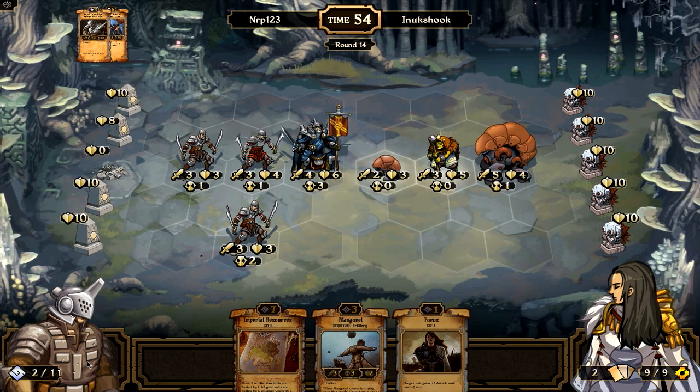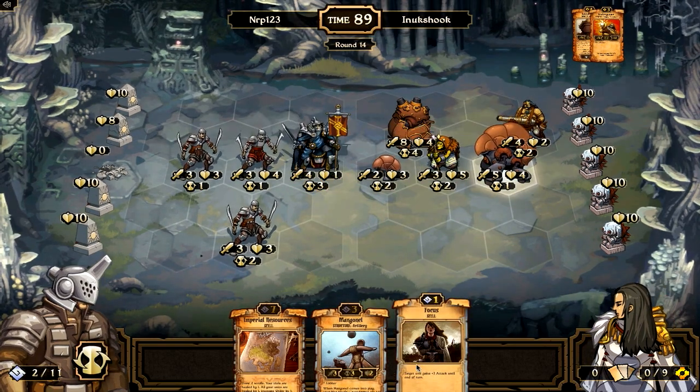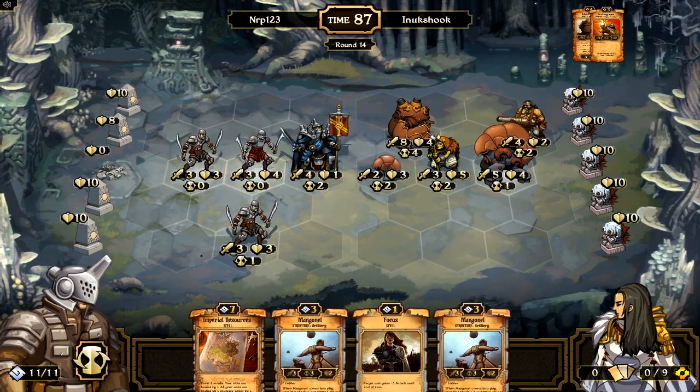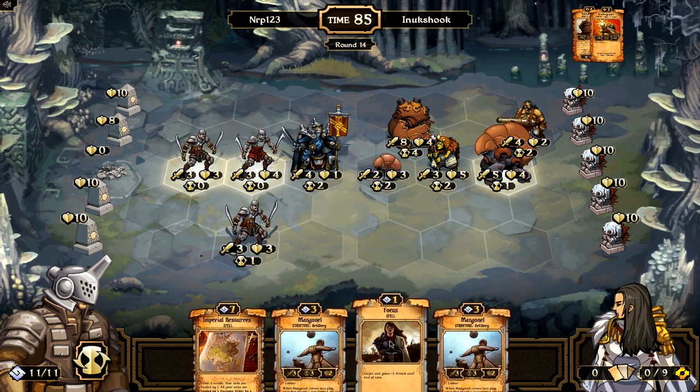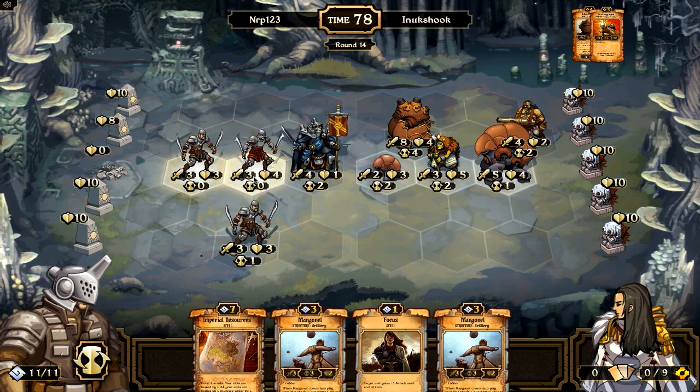He doesn't have any pump creatures — no Automata Forge or Solemn Giant to pump energy into. He's just going to have some weak turns. Oh, there's the Solemn Giant and a Scattergunner. Good — now I can go with another Mangonel. Two Mangonels could really be handy.